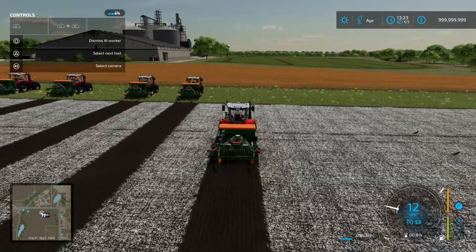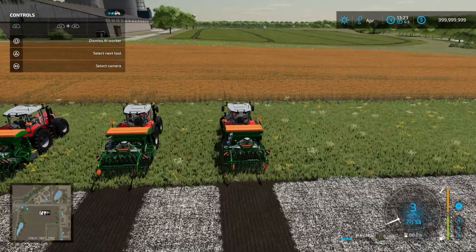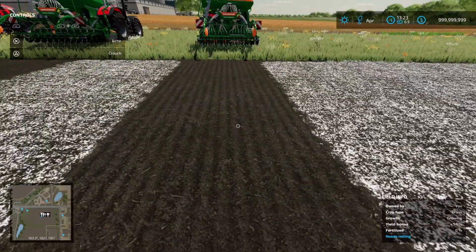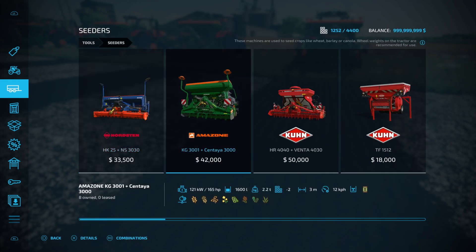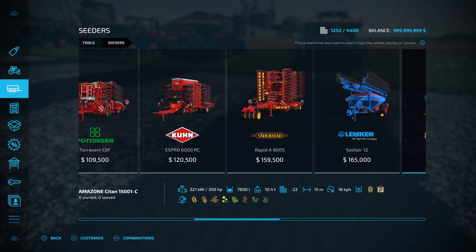And last one is grass, signified by the grass icon. Let's take a look at the seeders in the shop — it's in the tools section. We're using the Amazon KG 301. From left to right it does wheat, barley, oat, canola, soybeans, sorghum, oilseed radish, and grass. That's pretty much uniform for all the seeders — those are the crops they will plant.